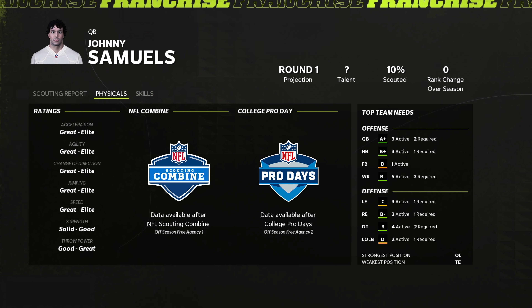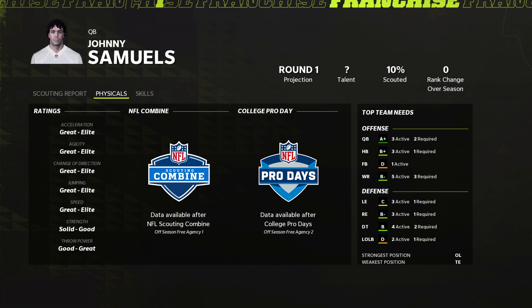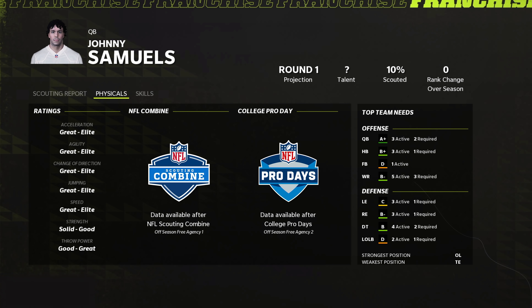The athletic abilities are in the physical tab and that includes every single physical ability relevant to the position, including throw power for quarterbacks and kick power for kickers and punters. You'll notice that there's a range on all of these abilities to start off the season that will get defined once you reach the combine or pro day, when you have another chance to really get an idea of their athletic capabilities.